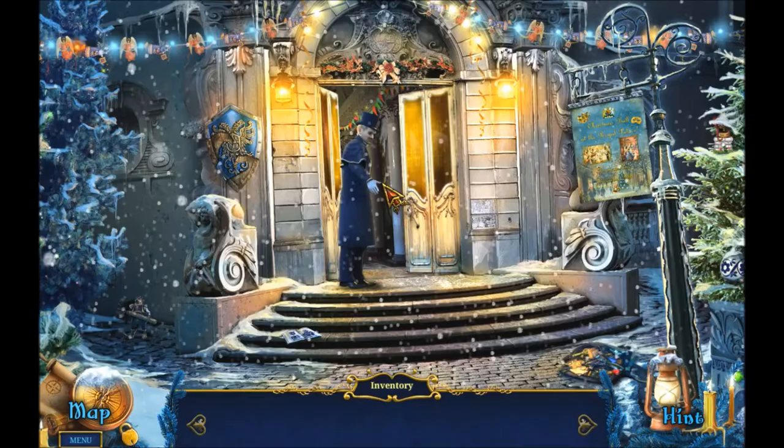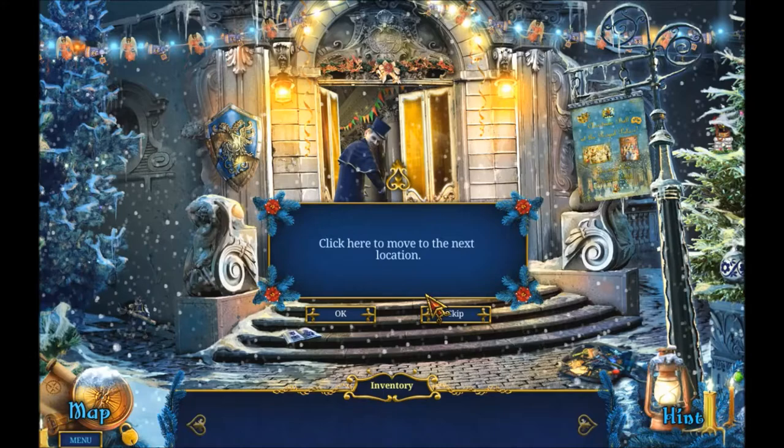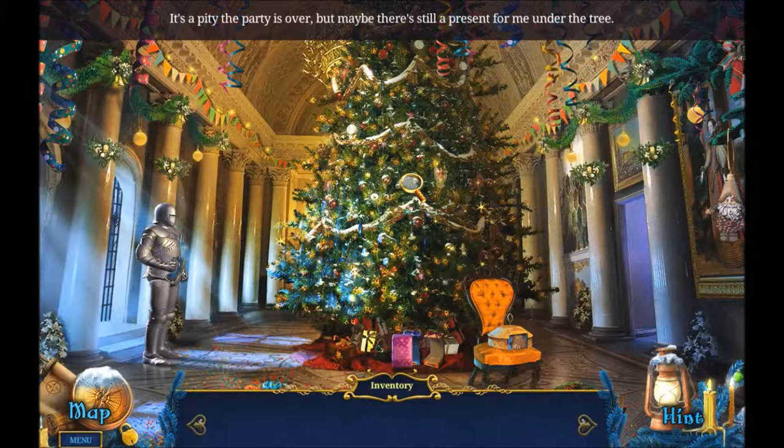There you go mister, now take me to my gift. Fine, I'll get it myself. Click here to move to the next location - maybe we'll just skip this tutorial. It's a Christmas tree. It's a pity the party's over but maybe there's still a present for me under the tree.